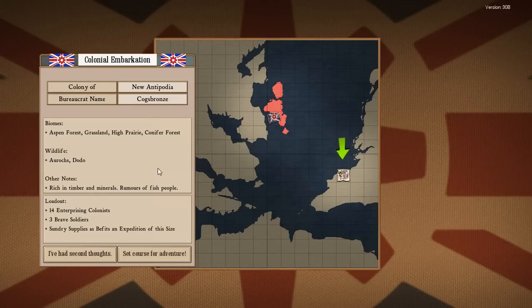So to start off, it is alpha, so there are going to be missing features. At the moment you can only pick one place - I'm assuming more will be available soon. You get a little overview of what you're getting: Aspen Forest, Grassland, Prairie, Conifer Forest. There's some wildlife, fishing, timber and minerals. And rumours of fish people - yes, there are fish people in the game. It's actually got a very British feel to it, I don't know why, but I like it.